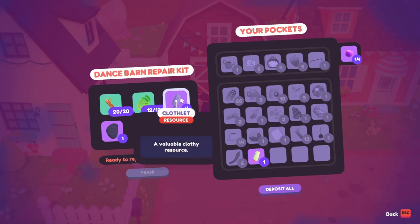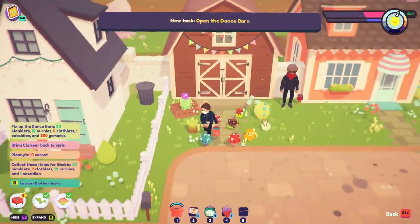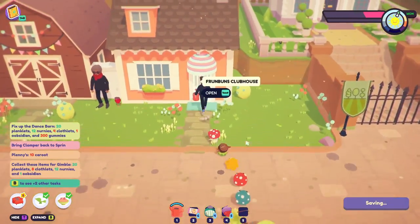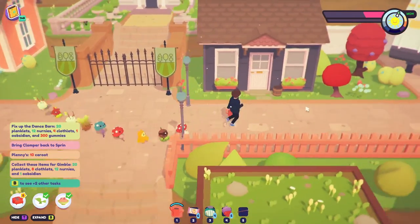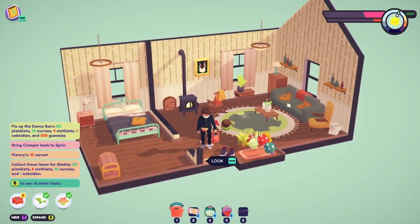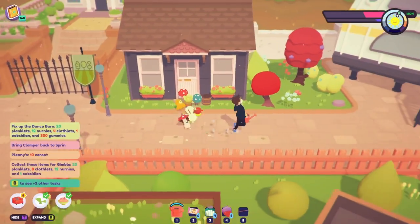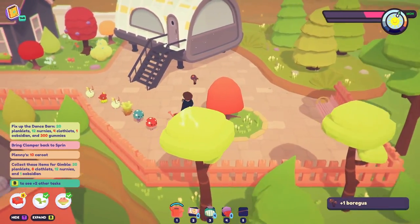Got that, got that — clothlets, and 300 gummies. Alright, still haven't gotten that quest yet. Let's go get this one last house. Some recipe pieces — here are these cool black mushrooms, I should totally stick them in my mouth.